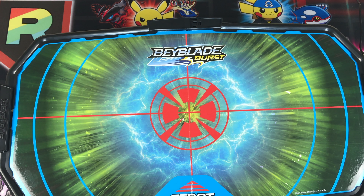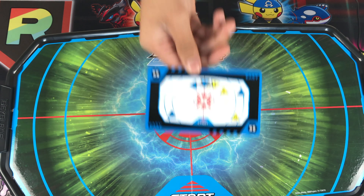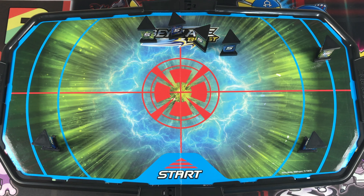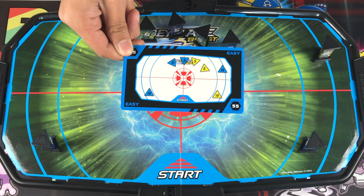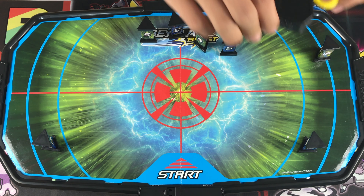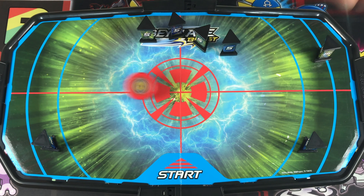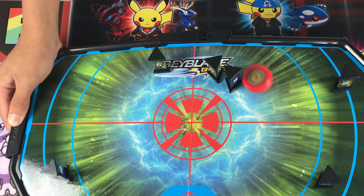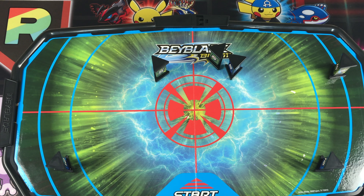We're going off of this easy card and doing some practice rounds. I'm going to go first using Achilles, and Ryan's going to be using Valtryak. Three, two, one, let it rip. Hitting all the targets — and it fell out. So I only have five points. Let's see how Ryan does.